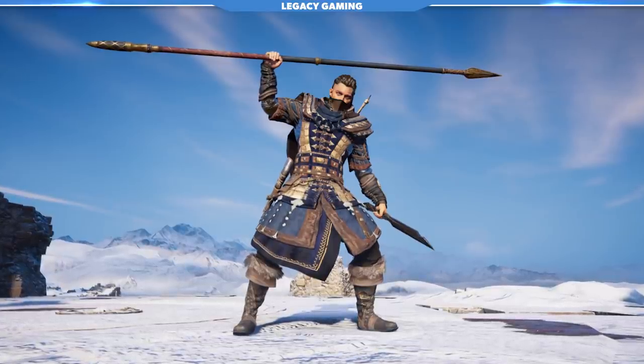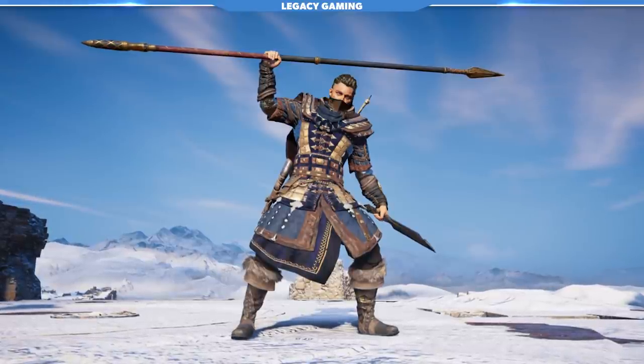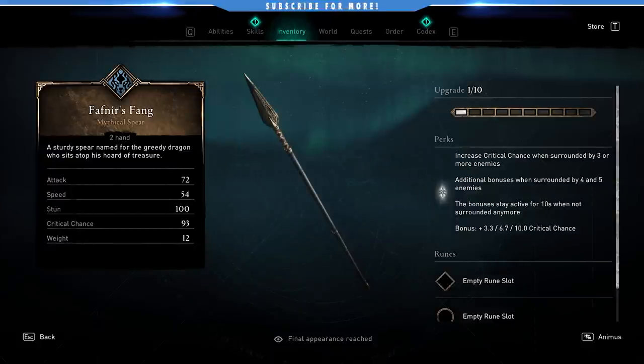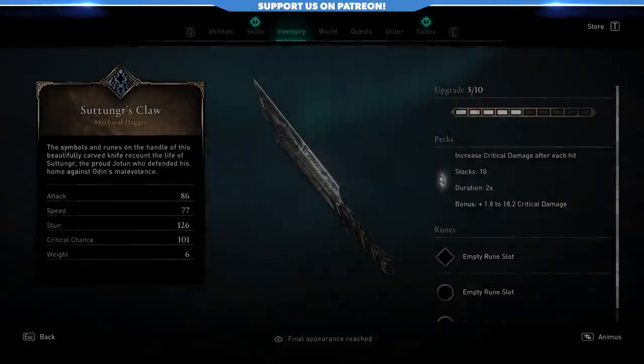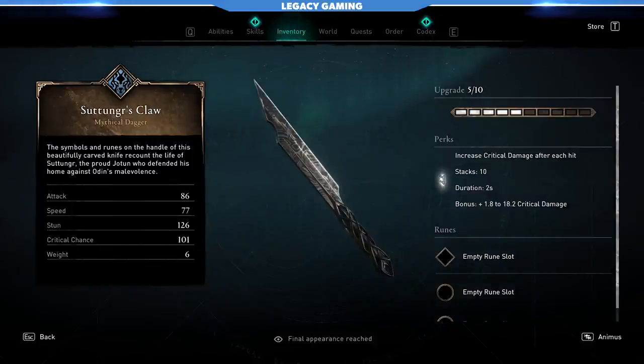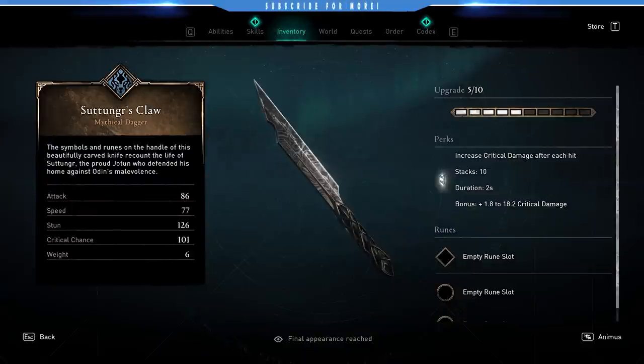Now let's focus on the weapons, because I think it's all going to start to make a lot more sense. Our first weapon is Fafnir's Fang — this is going to be in your main hand, and it's a spear. It increases your critical chance when surrounded by more than three enemies, which ties right into the Brigandine set bonus. In the offhand, we have Suttungr's Claw. This weapon increases your critical damage after each hit, up to 10 times. Here's the secret: you don't actually need to attack with the dagger to get that effect to proc — you can do that with Fafnir's Fang. So you can choose to use Suttungr's Claw or not and just reap the benefits.